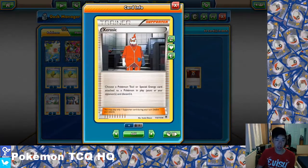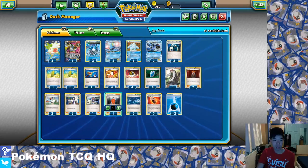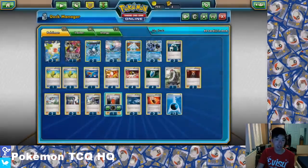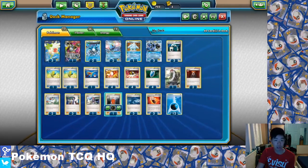Xerosic is a card I tend to fit into a lot of different decks purely because of its multiple uses — either discarding a tool or a special energy attached to a Pokemon in play. You can remove Head Ringers, you can remove Double Colourless Energy, Double Dragon Energy if you're coming up against something like a Giratina. It's a nice utility card. Particularly if you have the opportunity to use Quaking Punch — for example against Night March, you might want to Quaking Punch and be able to remove their DCE at the same time.